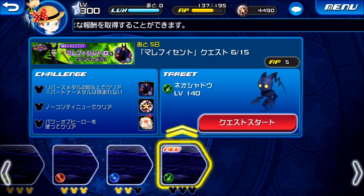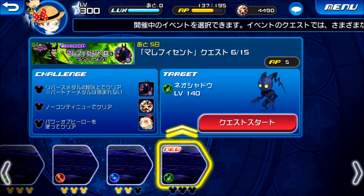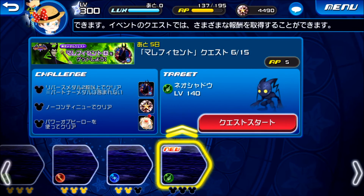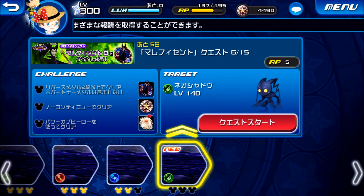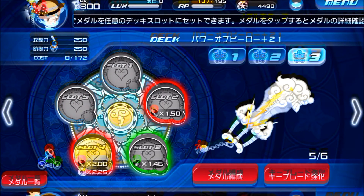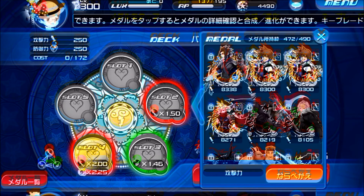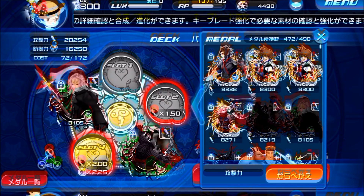Just a few more rounds to go before the end of the entire thing. The challenges for this round are basically to use 2 Reverse Medals in your Keyblade setup and you have to use the Power of Hero Keyblade. Let me just check my Keyblade setup to see whether I have 2 Reverse Medals on the Power of Keyblade, which is Olympia. I have nothing equipped at all, so I'm just going to get down to slotting something in.